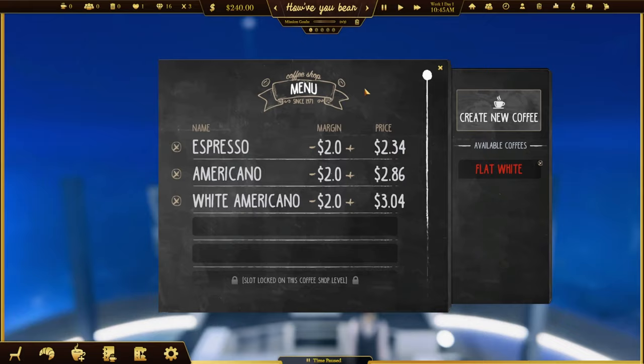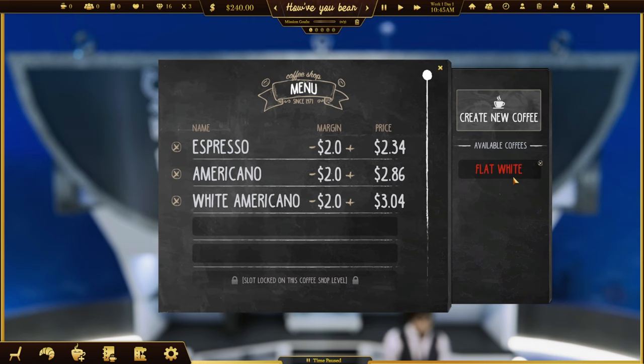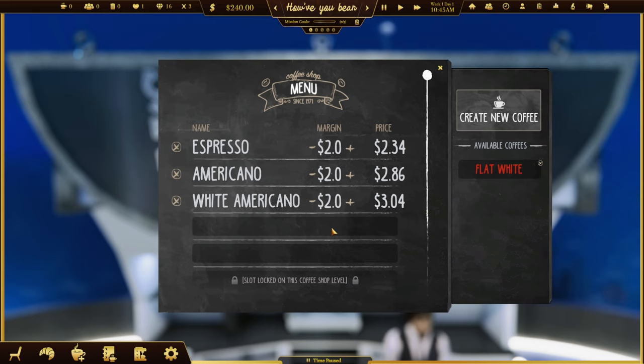Our menu: at the moment we're selling espresso, americano, and white americano. We can bring in a flat white but we don't have a milk frother so we can't make that yet. The margin is about $2 on espresso at $2.34, americano at $2.86, and $3.00 for the white americano. Considering prices these days in real life - you're looking at four or five pounds in the UK for coffee - that's a decent margin.